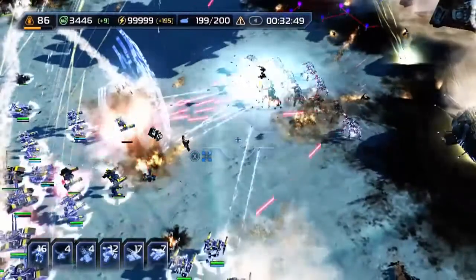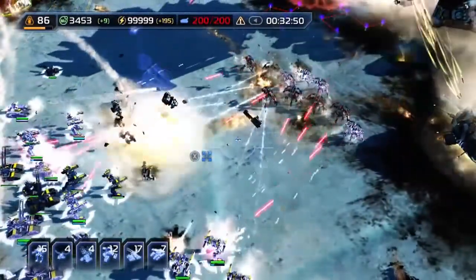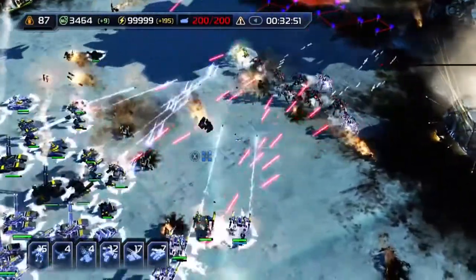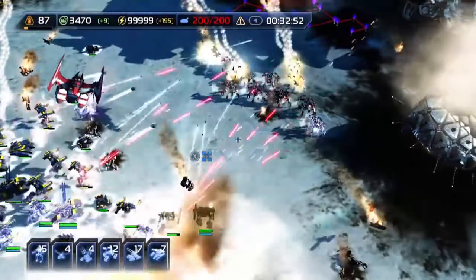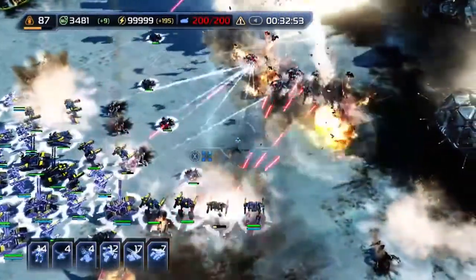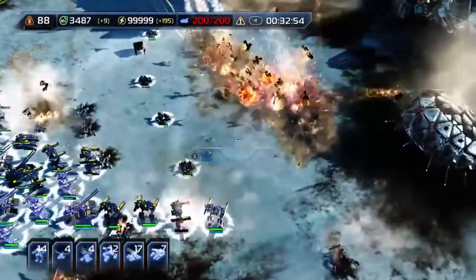Continuing the fight. I'm going to vector in on these loyalists — artillery on these loyals here. Those things are really strong. That's where the shield comes in. Shield is down. Artillery's coming in, cluster bombs — oh yeah, take them down!